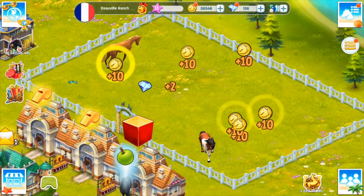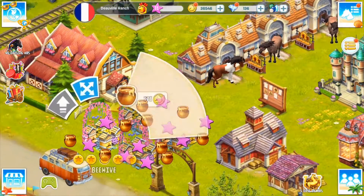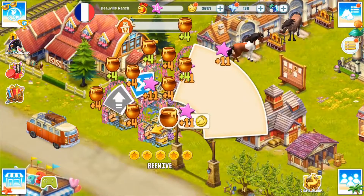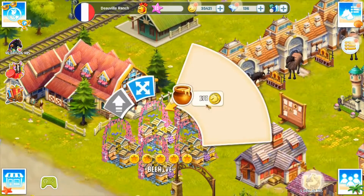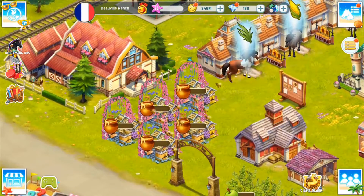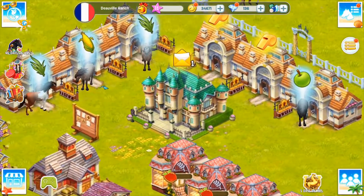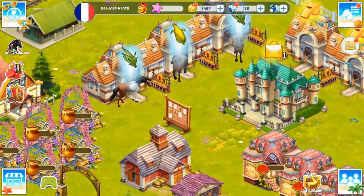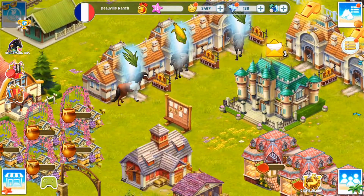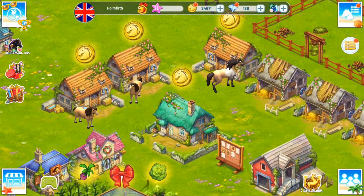Rations - almost there. That's a lot better. I need to collect this honey as well and then put that in again so we can get some more honey. I don't want to click the diamonds - that's the one thing that annoys me in this game. If you accidentally click to use diamonds, it doesn't ask you to confirm, it just automatically takes them. It's so frustrating because I've done it sometimes with a lot of diamonds that I've collected over time.